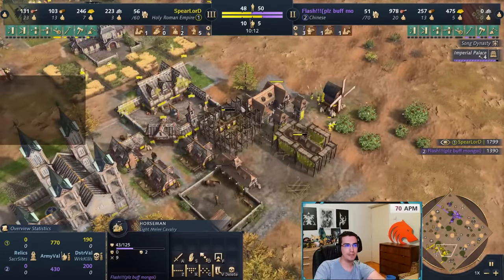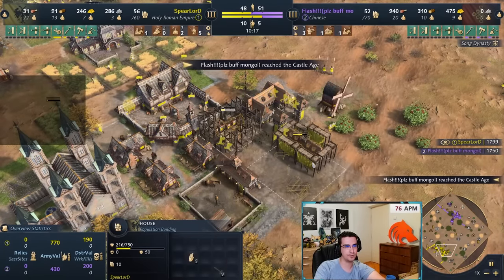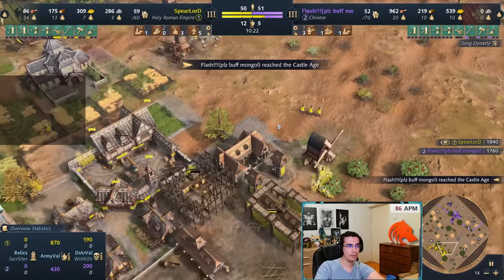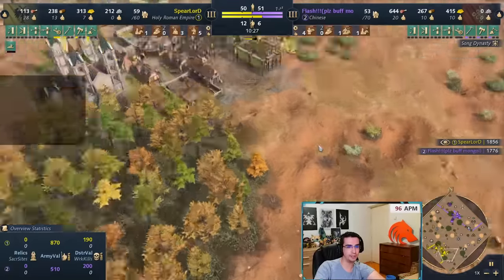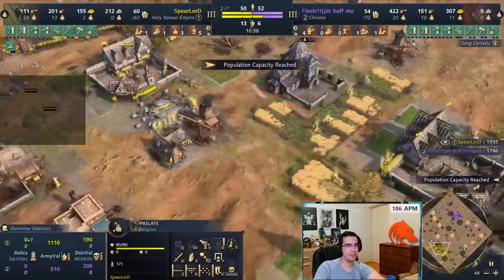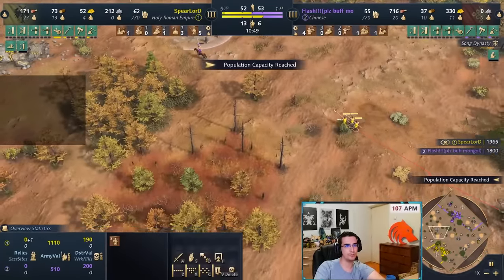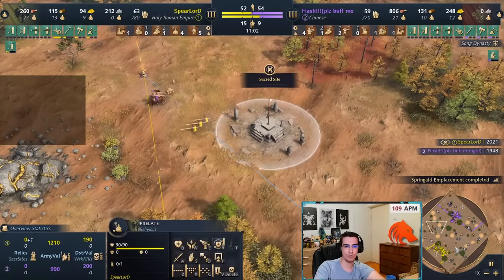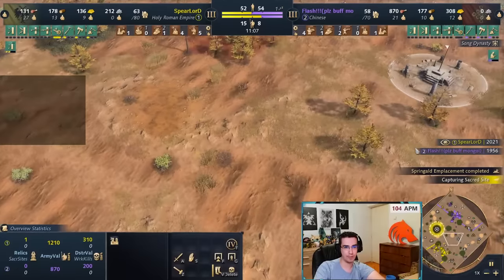Because I have map control I'm going to take this food here and then move to the deer in a bit. I know he can't do any harassment, so I'm slowly picking up relics around the map. For the next relic I send a couple of spearmen with the prelates to cover in case there are horsemen — just securing relics and escorting my prelates.